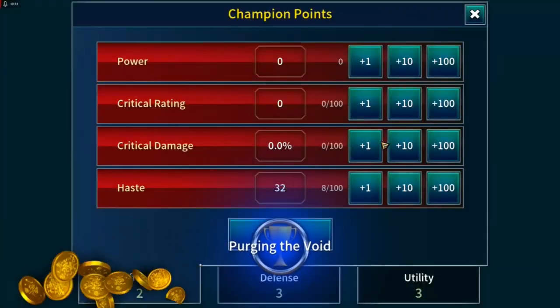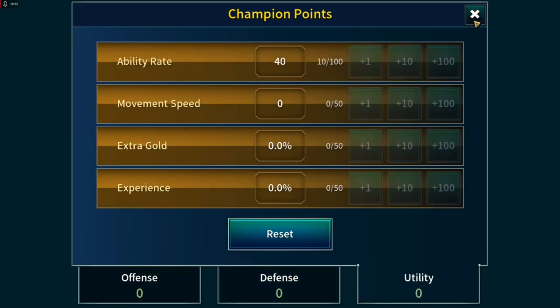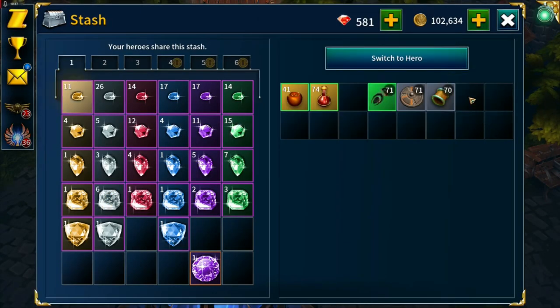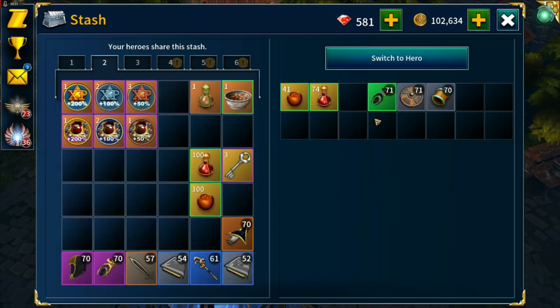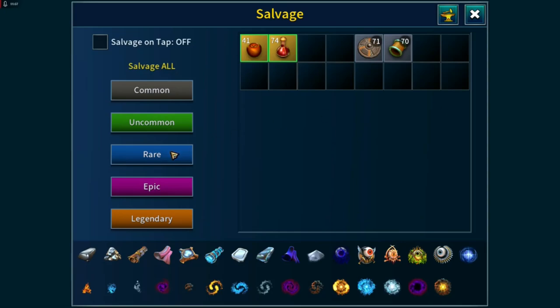Let's assign our champion levels. We'll put this Adventurer's piece in with the stuff we're going to salvage - there's a chance for Mark of Titans that we're going to need eventually.